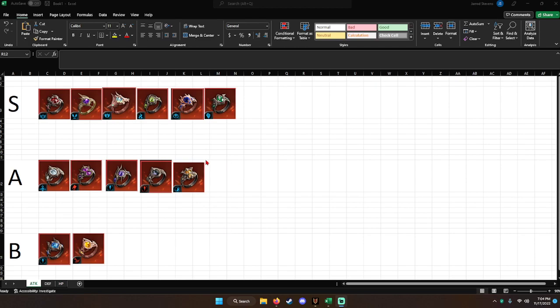Before I start, a little disclaimer. For all three kinds of orbs — attack, defense, and HP — I have put Immortality, Revive, and Imperishable in S tier. Those three are up there. I believe they are so good for any orb.